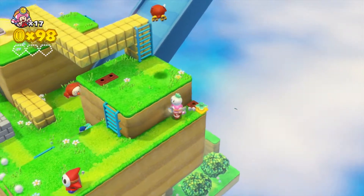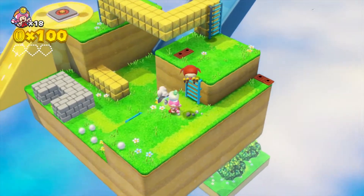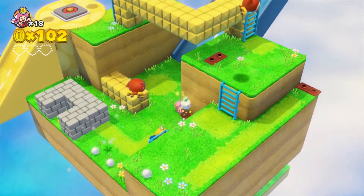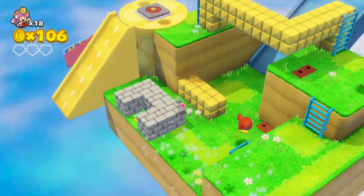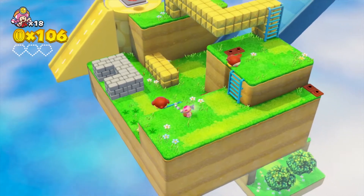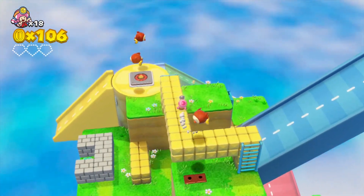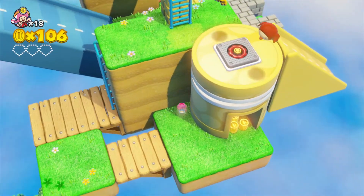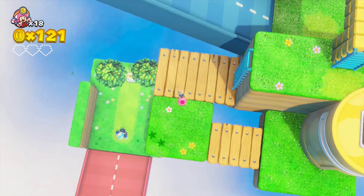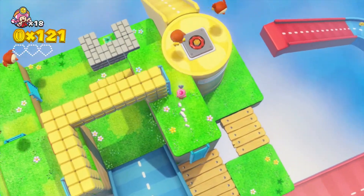Maybe it's kill all the enemies. Oh dang it — that's Charging Chuck, that's the name right? There's a gem! Okay so we're doing this over again — you gotta go in the blue section. I don't even have a single gem, what? I thought I had one at least. I'm such a noob.